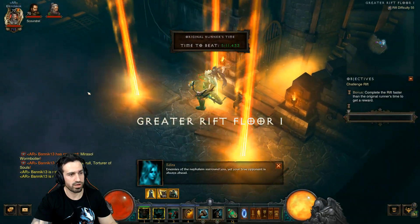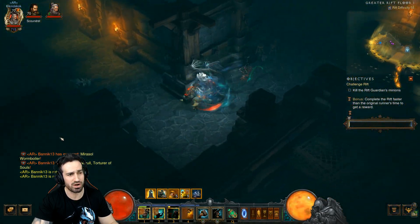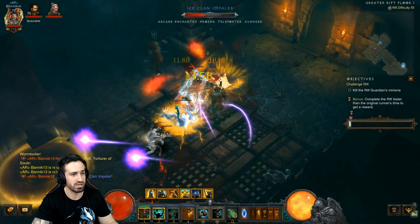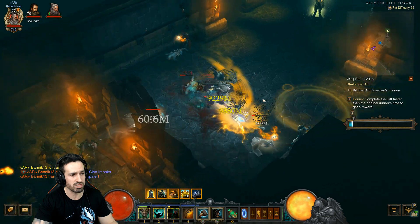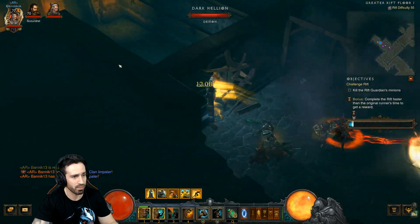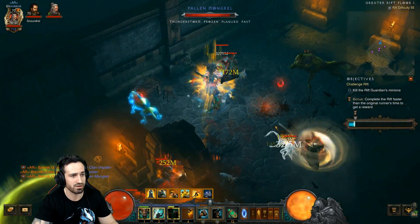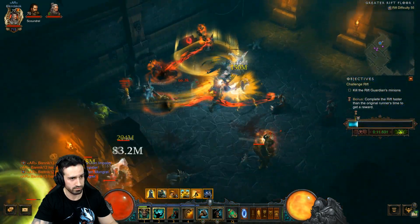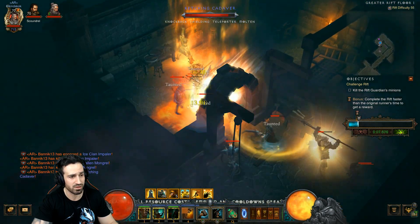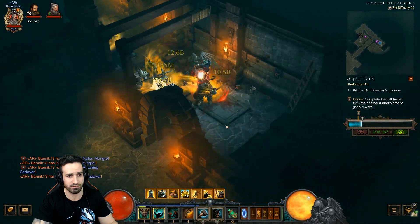Wrath of the Berserker and Call of the Ancients straight away, then Threatening Shout, Ignore Pain, and target some enemies right at the start with Hammer of the Ancients - that way you get your fury right up and you're pretty much set. When you get to an elite pack, get that Ignore Pain up. I timed it just right to activate it when I hit that elite pack. Next elite pack - keep on moving, I'm moving very quickly. I picked up the speed pylon and did a U-turn to grab another pylon nearby, so now we've got two pylons.